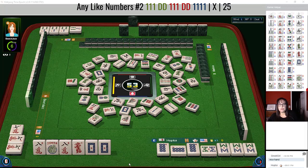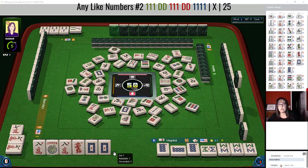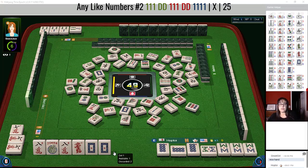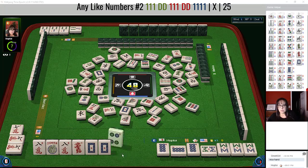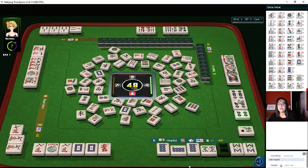Seven bamboos — I hope we can draw this dragon. One dot. I don't know if anyone would discard a red dragon. Somebody could maybe switch their hand and use it — that's probably what I would do. If I had a red dragon, I'd switch my hand and try to use it rather than discard it. That's one way to sabotage someone else's hand. Four dots. The reds were in the wall.